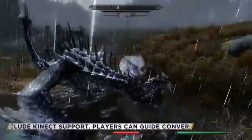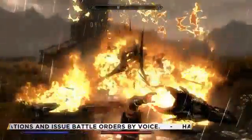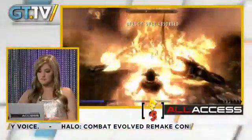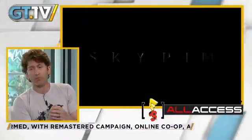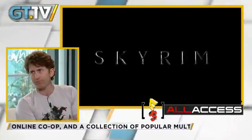A fan question from Jerry V on Facebook: 'Love the guilds in Oblivion — will the factions return?' We do have factions returning. Our three main factions are the College of Winterhold, which is for the mages; the Companions, which is our warrior guild; and the Thieves Guild.